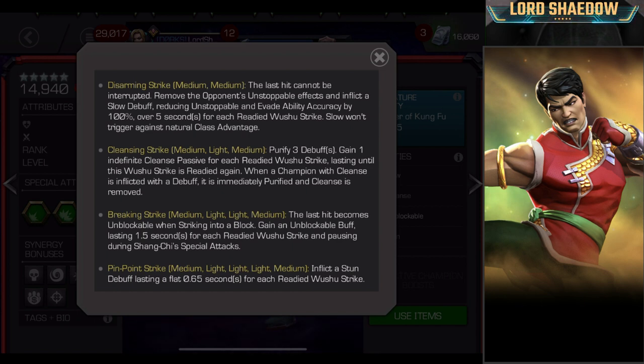There's a little strategy to not firing these off. If you're fighting someone who isn't evading and doesn't get unstoppable, don't do the Disarming Strike — that'll just be one more Wushu Strike that's ready to help in some of your others, like the Cleansing Strike. As a suicide user, I like to start off with the medium, light, medium. But it depends on your situation — you may be fighting someone that evades a lot and want to get that slow on them immediately.